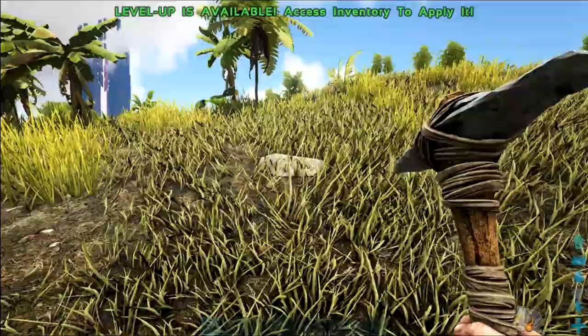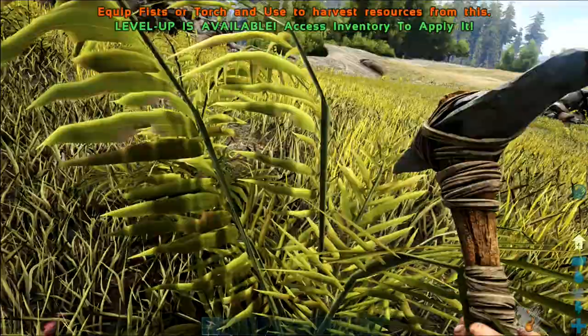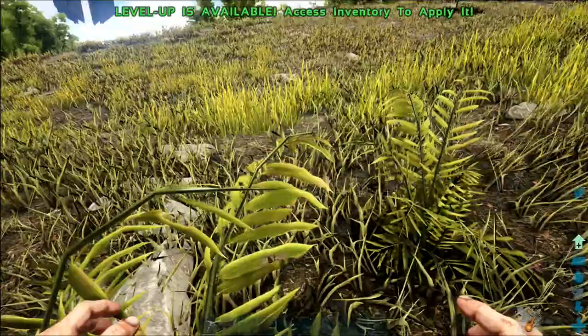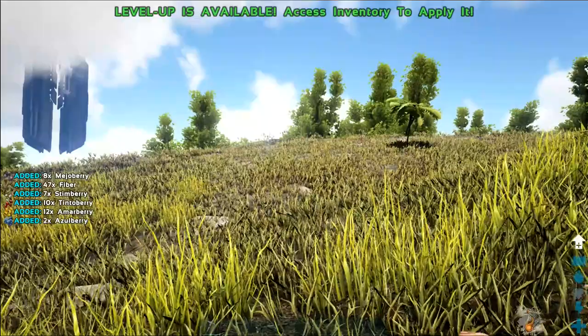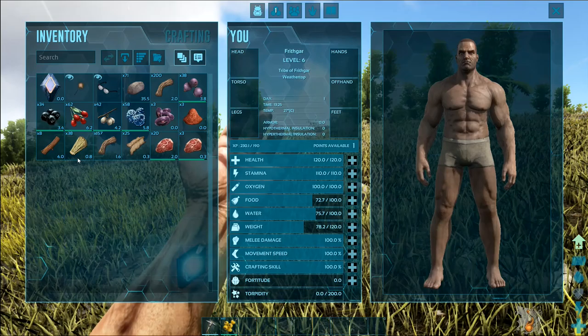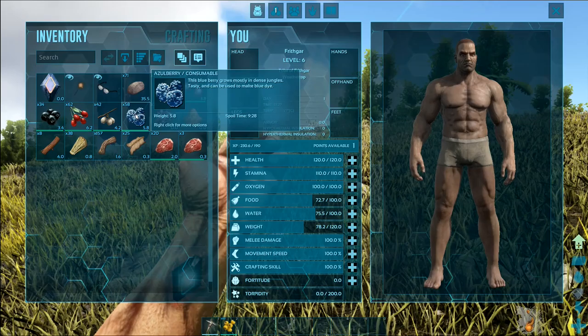I want to keep going until we've explored this little area. Press one again to remove the tool and then it will allow me to harvest. My food bar is deteriorating — I've changed that back so my food bar is on normal. When I used to play this game with my wife, what we would normally do is change our food bars and everything to make life a lot easier for us.